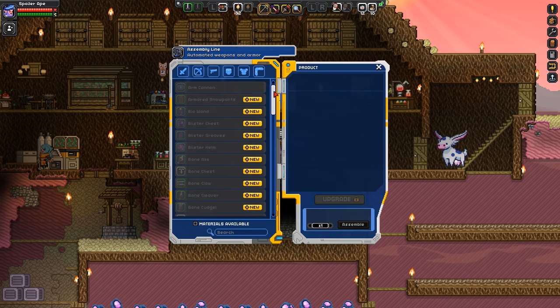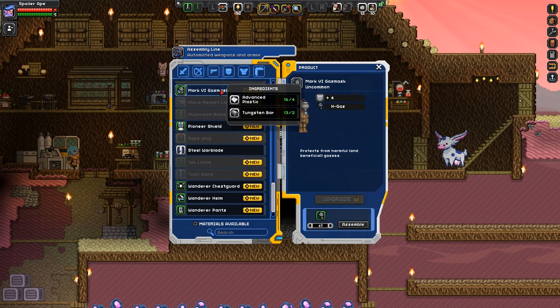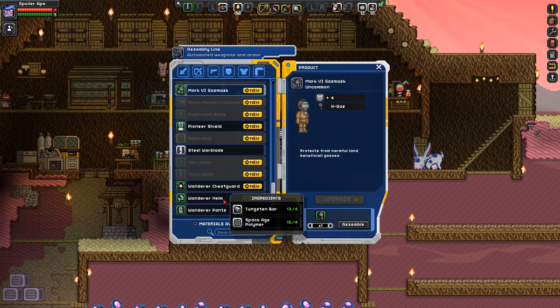This would appear to be an upgraded version — to upgrade it I only need coils. I'm going to upgrade the armor works. I've got everything needed, and that's now an assembly line — which is definitely not the armor lab, but looks like pretty much the same thing, including a mark 6 gas mask — better than the one I've got — and also some better armor.